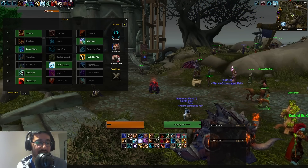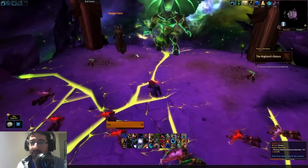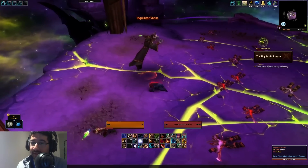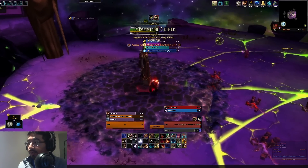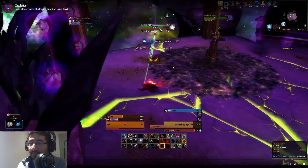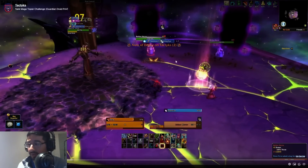Now let's talk about the challenge itself. It's split into two distinct phases: the first is where you kill the Inquisitor, and the second where you fight Cruel himself. You do not lose the challenge if you die — you lose when Velen dies. So make sure you pick up all the mobs that spawn throughout both phases so they don't get to Velen and kill him.